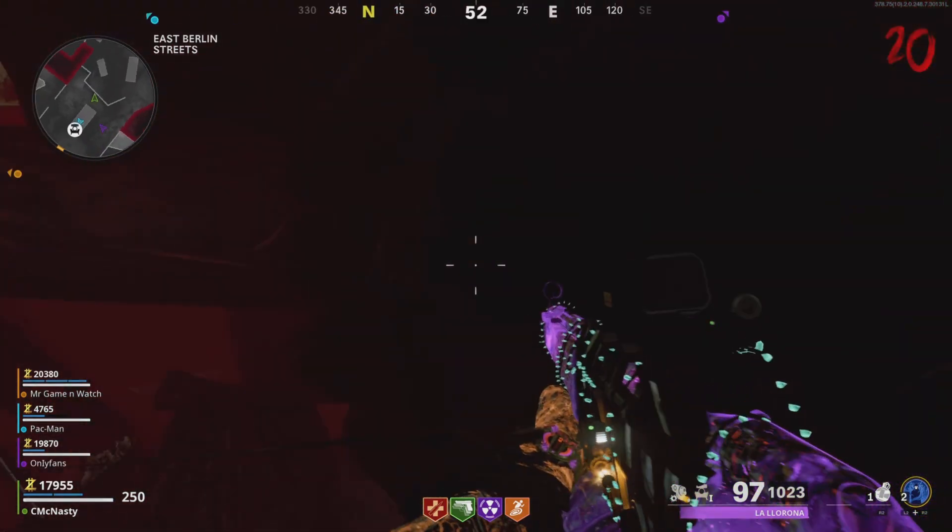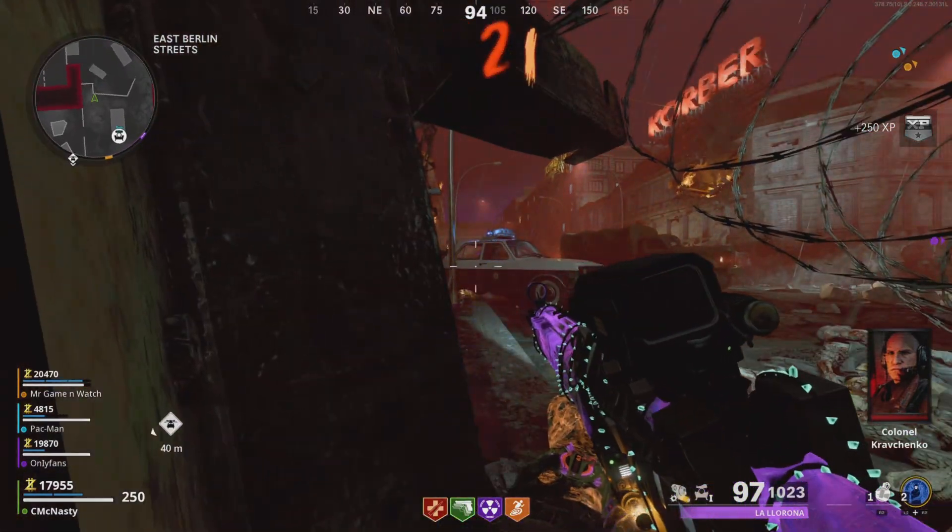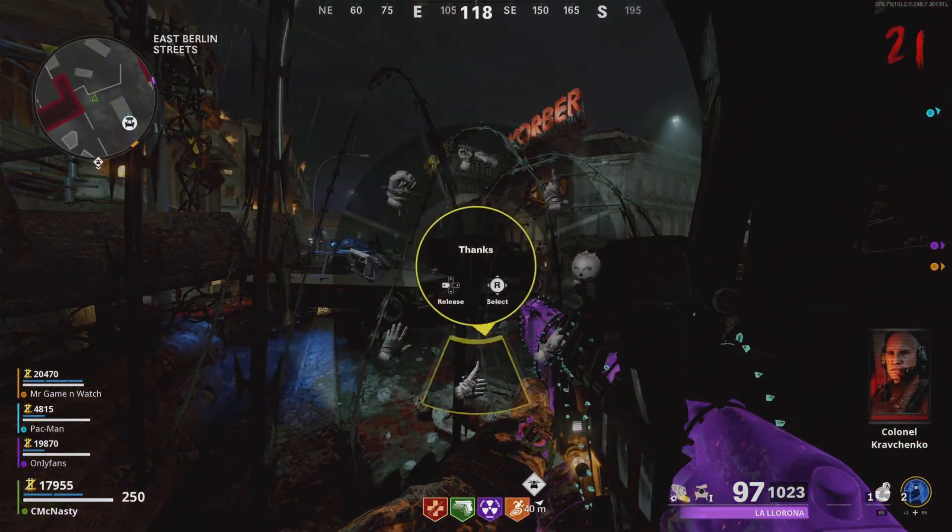Then you're gonna be on the back side of the wall. Sometimes you do have to crouch down, as you can see right there, to get to this spot over here — and that's how you get to this spot.